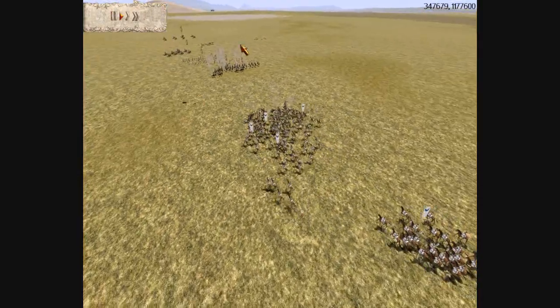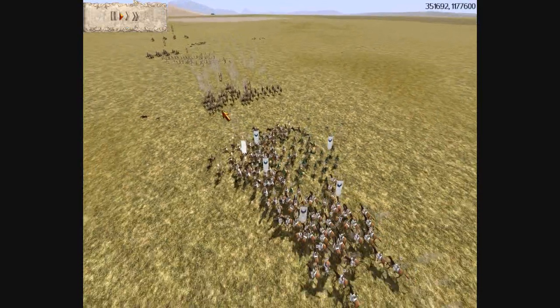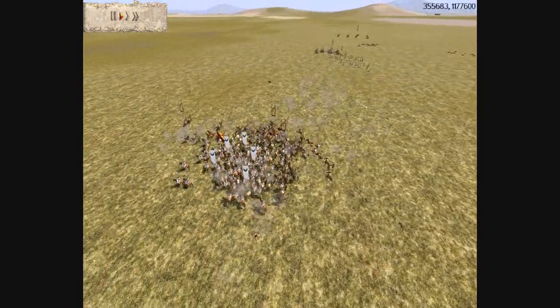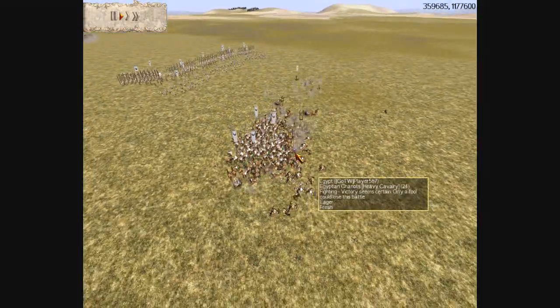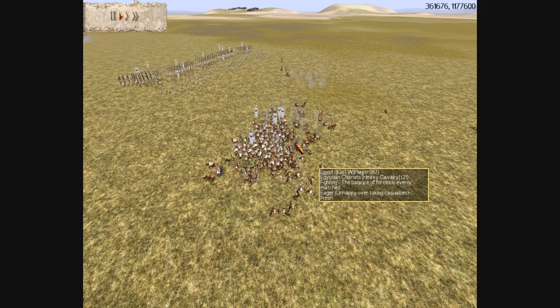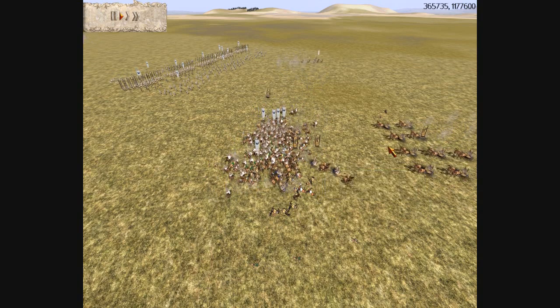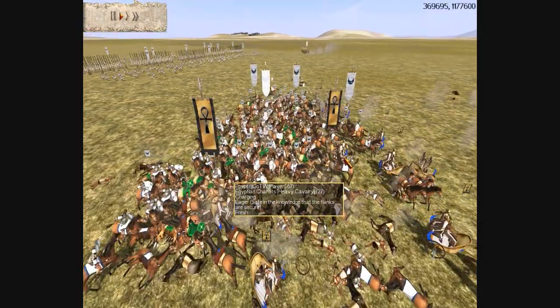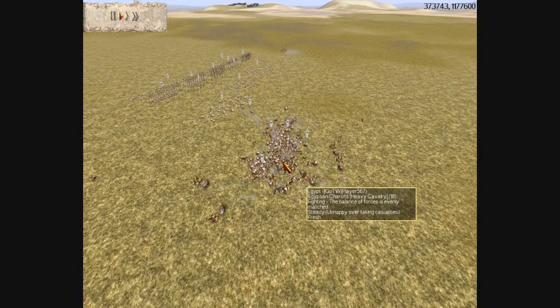Here he commits some of his cavalry into a fight, and they route, and here comes some chariots and some more desert cavalry. So I engage with them. Because I have a large group of men, I do pretty well, until the second group of chariots comes in, and that's not going to be helping me. My men start to route, and once one of them starts to route, they're all going to go, because they just lose their morale.